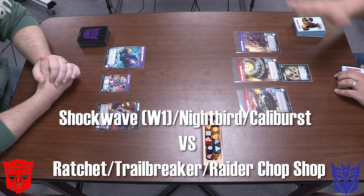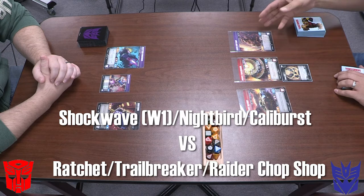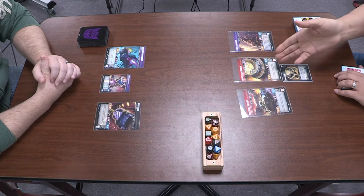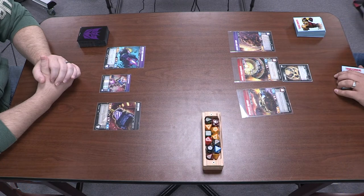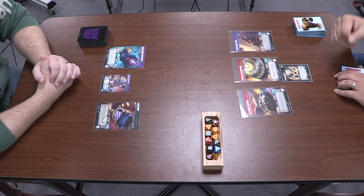Again, this is an untested deck. I'm just trying out some ideas. Raider of Chop Shop, as we talked about before, this card is great for healing. You got Trail Breaker and you have Ratchet, which gives you more power the more you heal into his other mode. So that's sort of the idea I'm having with this deck.